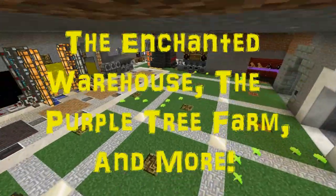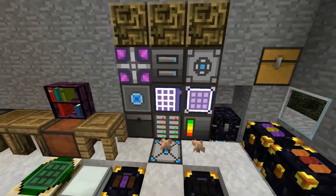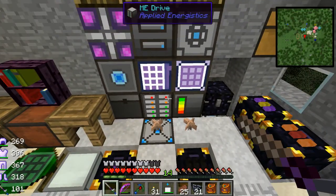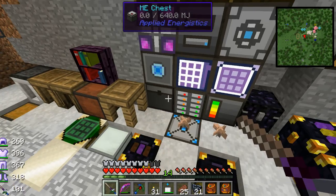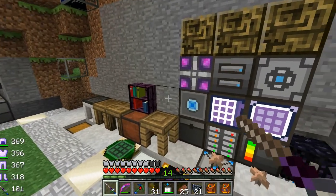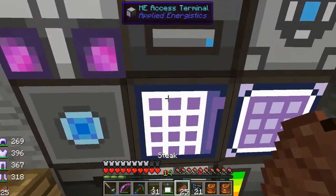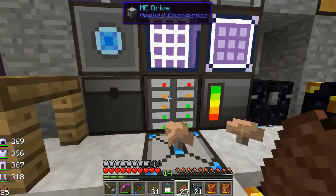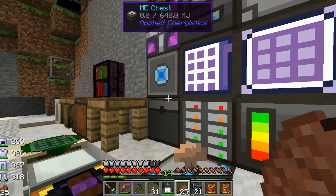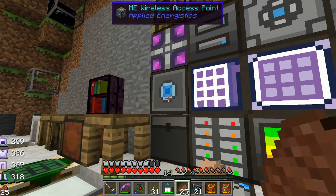Last I left you, I was building an ME system with Applied Energistics, and I did it — I pulled it off. I ended with putting the basics together. On camera I made the controller and the drive, put all these drives in it, and I had a little ME chest, an access terminal, a crafting terminal, and a wireless access point.